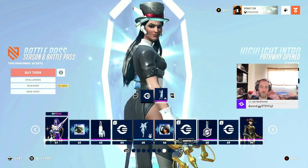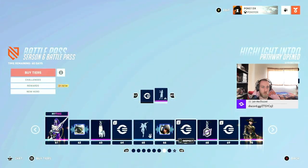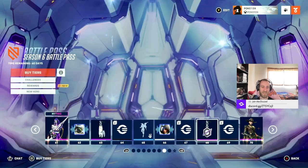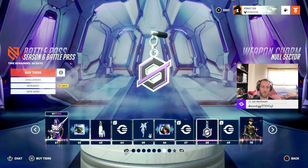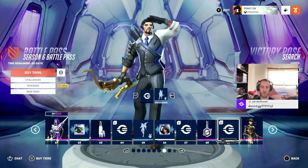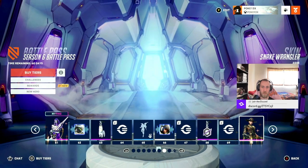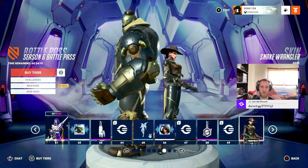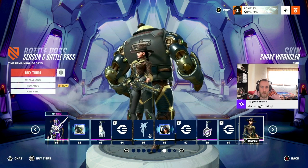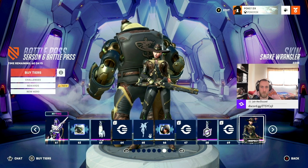We got a highlight intro for Symmetra — she just rizz'd it up, guys. Weapon charm, that's a pretty nice one. Victory pose for my boy Hanzo. There's that Ash skin — this is an epic. Pretty nice. If she has a catsuit, she has a snake tattoo. Snake team. I like the thing on Bob's back as well.